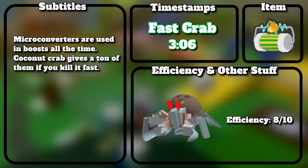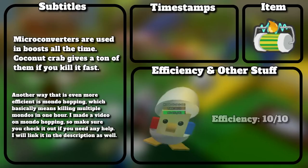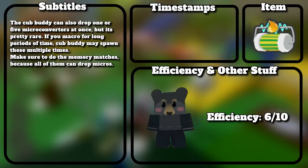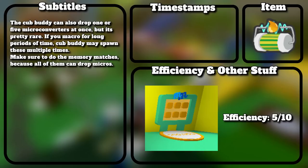Micro converters are used in boosts all the time. Coconut crab gives a ton of them if you kill it fast. Another way that is even more efficient is mondo hopping — killing multiple Mondos in 1 hour. I made a video on mondo hopping, so check it out if you need help. The cub buddy can also drop 1 or 5 micro converters at once, but it's pretty rare. If you macro for long periods of time, cub buddy may spawn these multiple times.